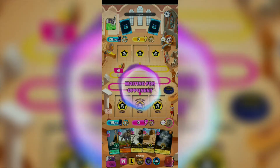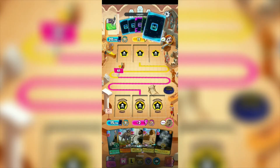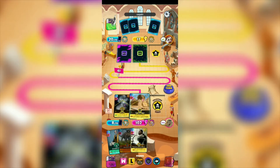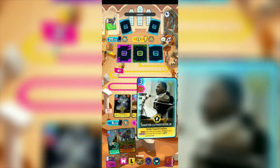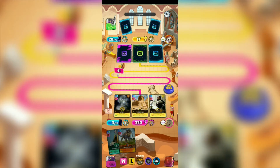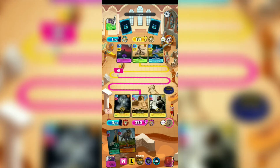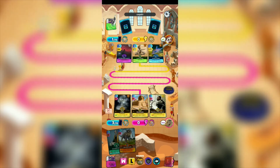We're gonna be using the combo for the Sphinx. The Ankh uses its ability to give 5 points to all — we have minus 5. We're gonna be using the Ankh, and then the Sphinx so it can use its ability to give plus 15 to all Ancient Egypt and Mythical Egypt cards. Then Martin Luther King Jr. to give plus 20 to all. We have 230, our opponent has 131. Plus 50 — 181. We have more advantage since we have 200 plus and our opponent has 100 plus.